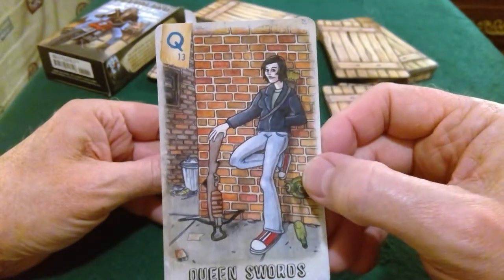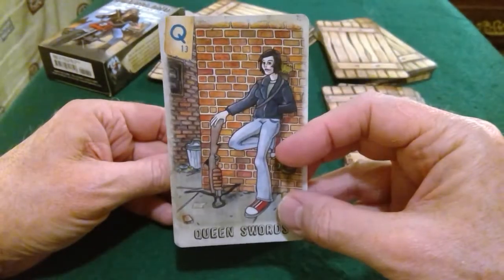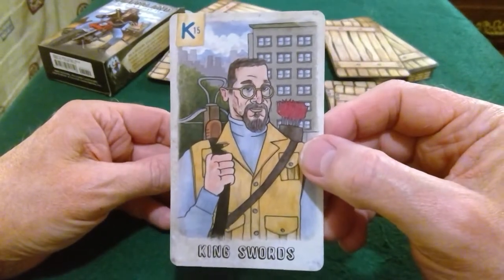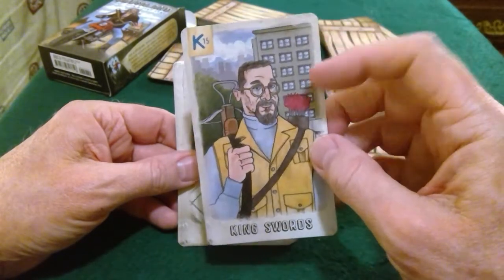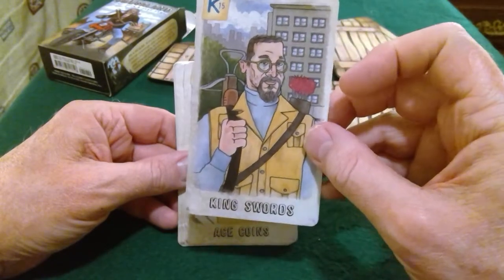Queen of Swords — she knows what's going on, she'll tell you. She won't mince any words — the facts, nothing but the facts. And there's the King of Swords — usually lawyers, judges, scientists. There's an intact building; I wonder if that's a research center.